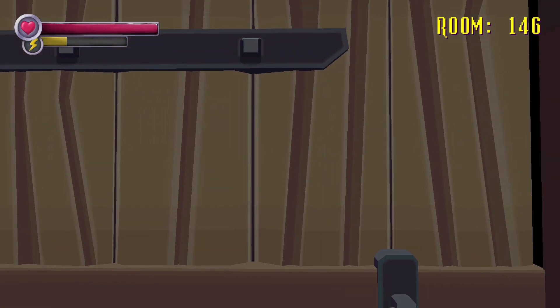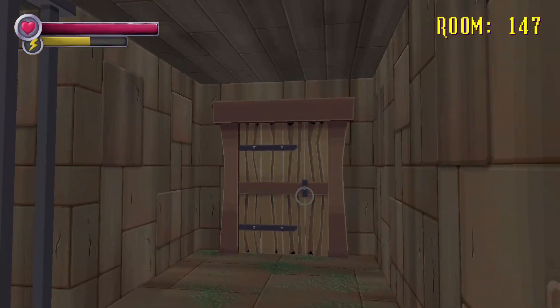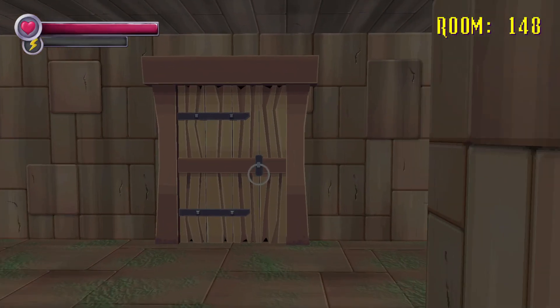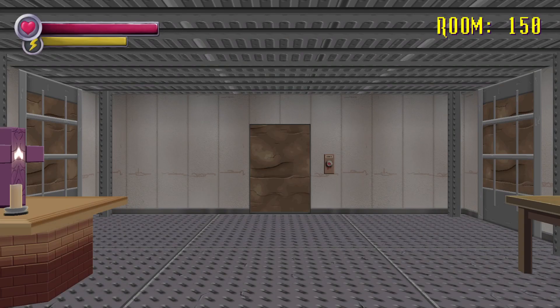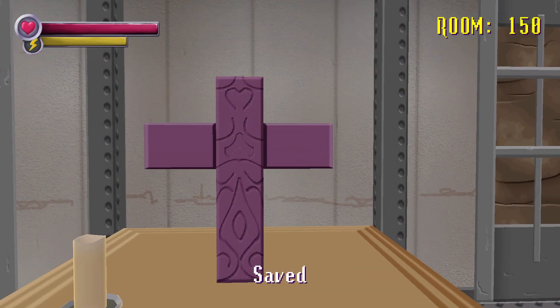Ooh, spooky! Room 147, okay 147, we can do it. Room 148, come on — he's right there, of course. Room 149. Yes, we made it! Room 150, gonna save it. And that means end of the game, end of this episode.